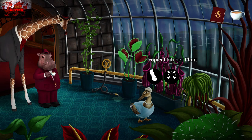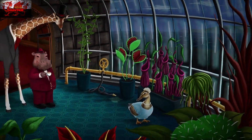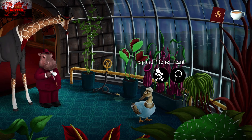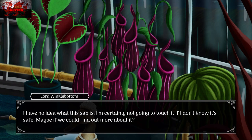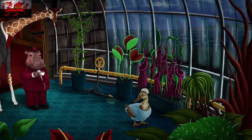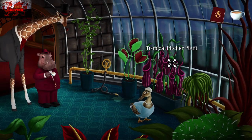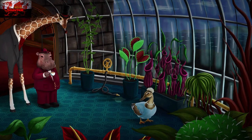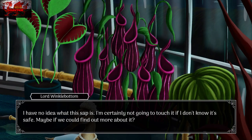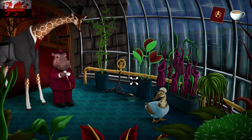The tropical pitcher plant. I had to examine and interact with it twice just to be on the safe side. Lord Winklebottom is going to say he has no idea what it is and he won't touch it. The first time I did this it didn't actually count, so I was going crazy trying to figure out what was going on. Interact with it twice just to be safe, then move on.